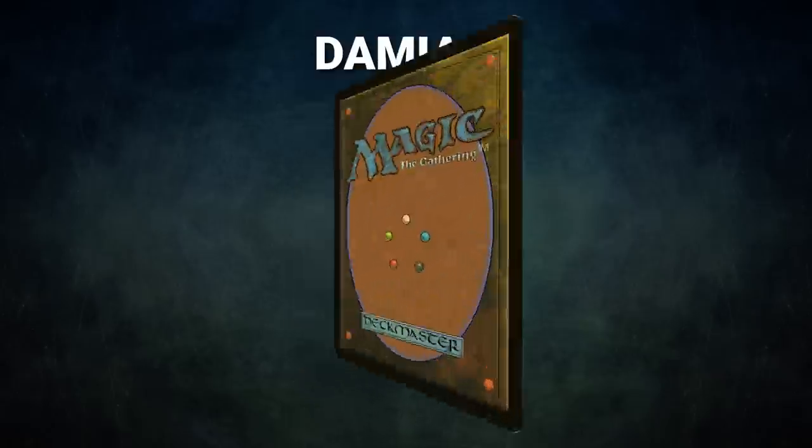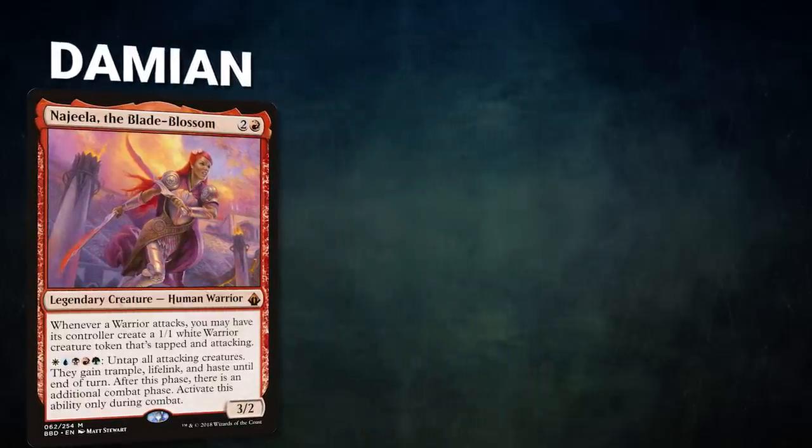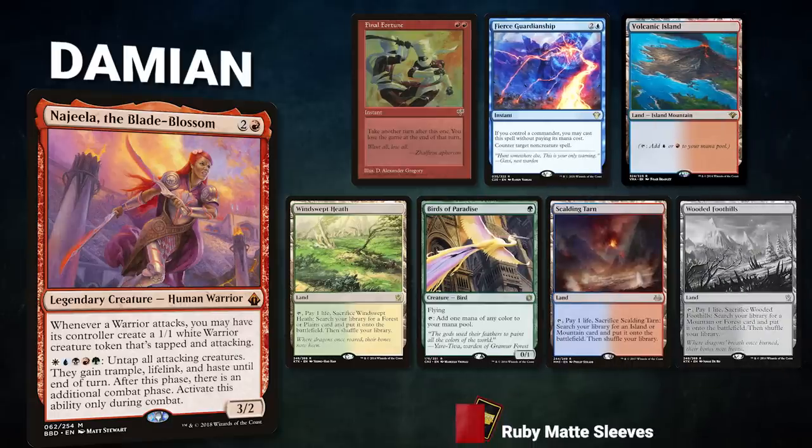Welcome to the Lightning Round. Tonight we have two separate games with different commanders firing off in quick fashion. First we have Damien piloting Najeela the Blade Blossom. This deck contains all the best combos in the format, including one-card combos with Najeela such as Derevi and Grim Hireling.